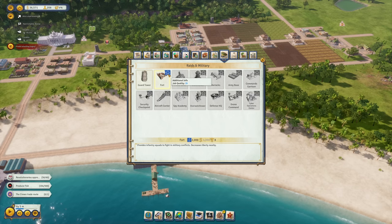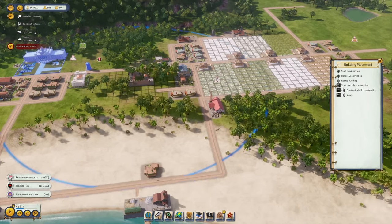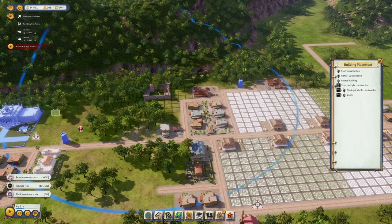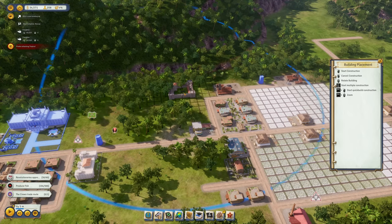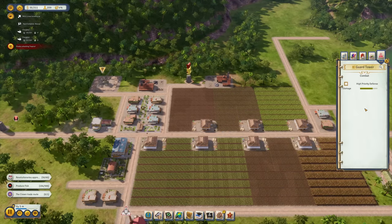We have a fort option which provides an infantry squad for military conflicts. It does cost quite a bit — 4,000 upfront and 6,000 total — so it's really expensive. But hopefully it's worth it. Let's find a suitable location, probably somewhere up here closer to the palace so we can defend it there as well.